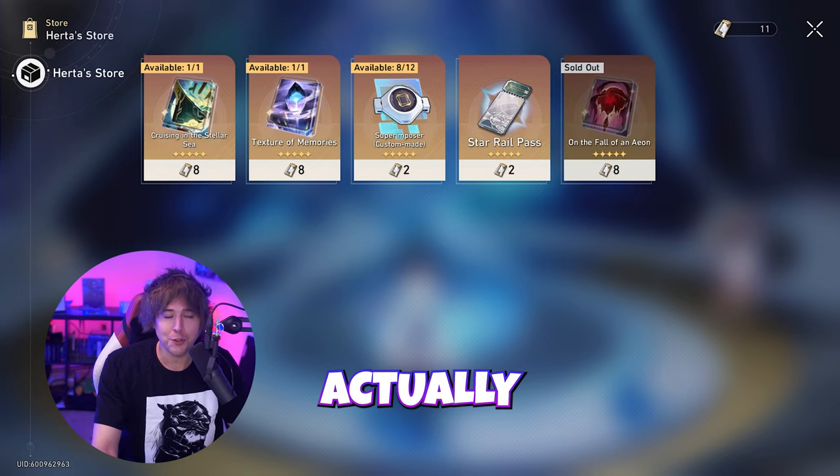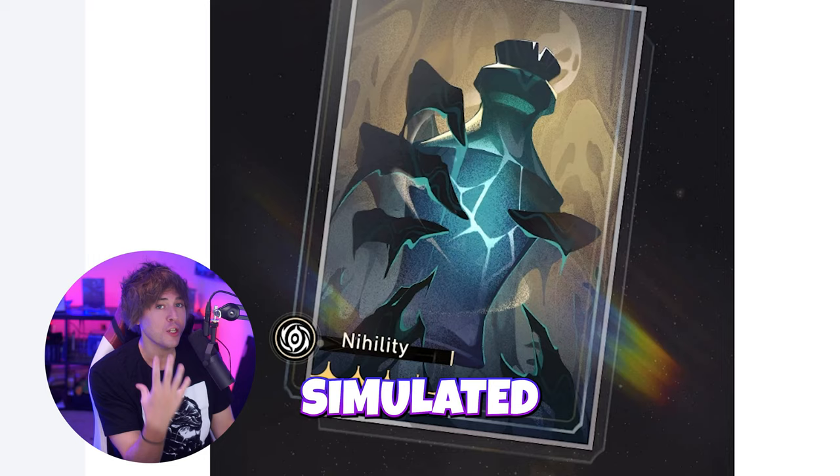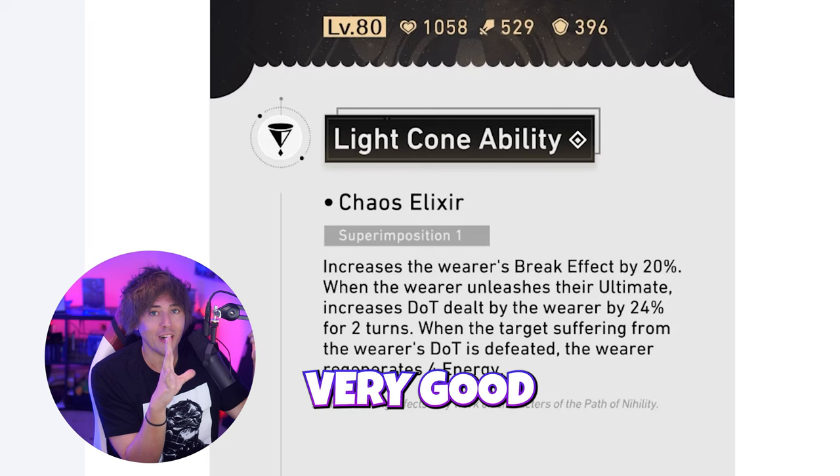The Herta shop is getting updated and there's going to be a new nihility card in there, and it's actually really really good. This is Solitary Healing — a weird name for a nihility card, but it's going to be a five star you can pick up from the Herta shop. Hopefully you've been doing simulated universe, because if you're a nihility fan, this is going to be very good for all your DoT damage over time status-inflicting characters.